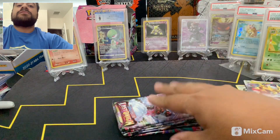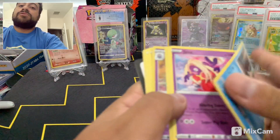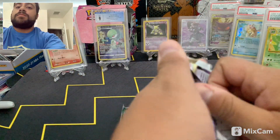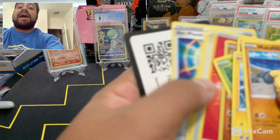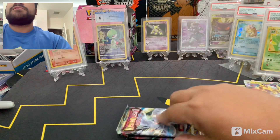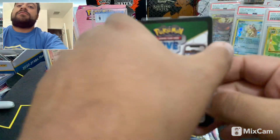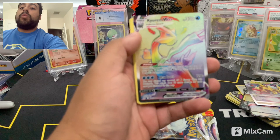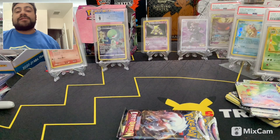Can we get a Charizard? I want that Charizard so bad. Just three white coat cards so far - I have not hit anything great. The last few ETBs have been bad, I'm not gonna lie to you. This one's okay because we got the Giratina. And this could be our third - I see some shiny and it's a Kyurem VMAX, let's go!